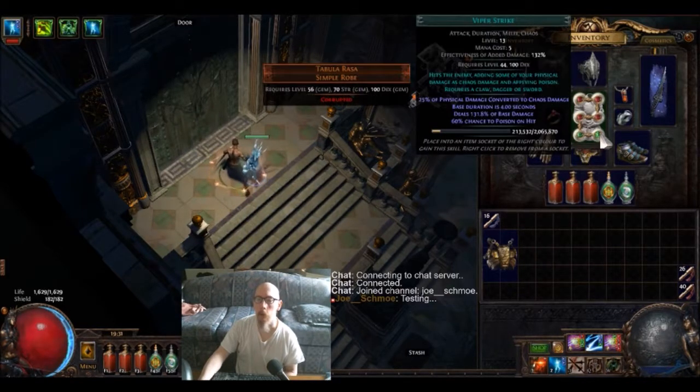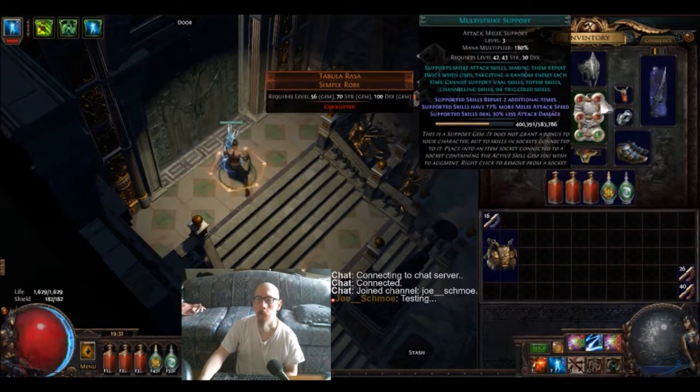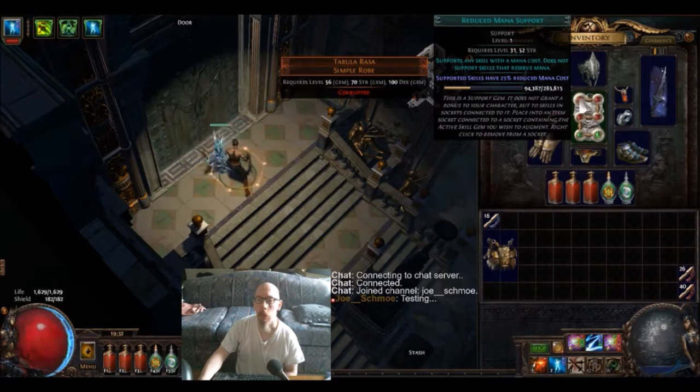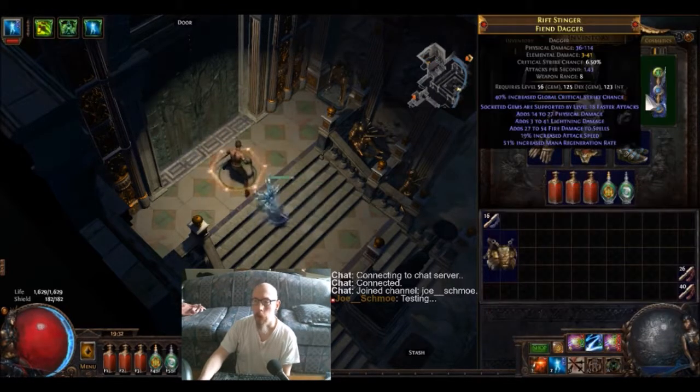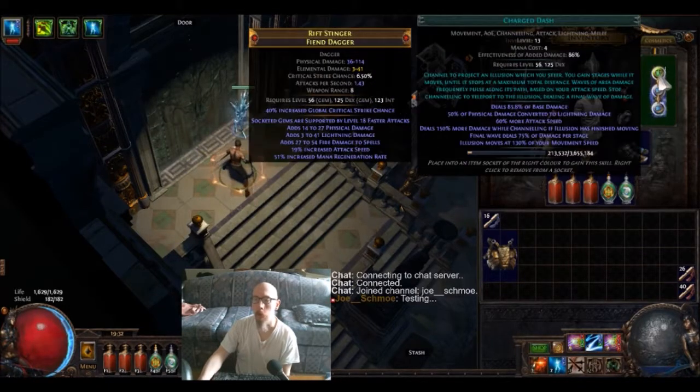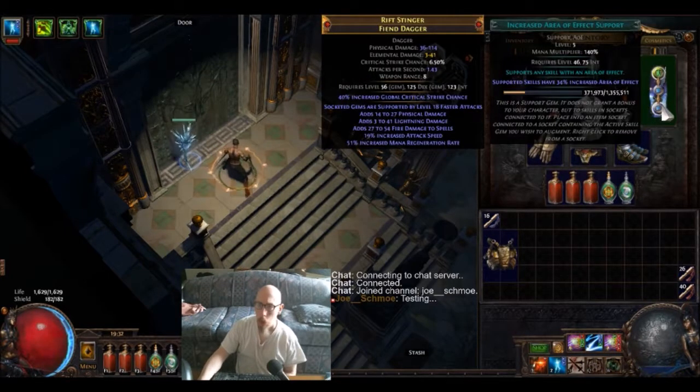I got a Tabula Rasa in here, then Faster Attacks, Melee Splash, Ancestral Call, Multistrike, and Reduced Mana — otherwise this would be expensive as hell. Then I got Charged Dash with Increased AOE, Increased Crit, and Faster Attacks. I probably should have put Power Charge on Crit in this one, but like I said, I just pulled this guy straight out of the mothballs.